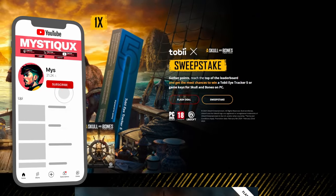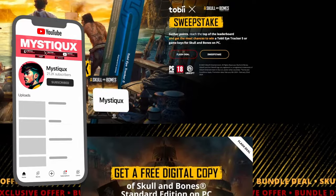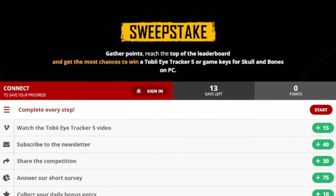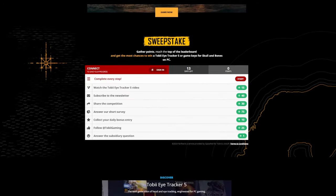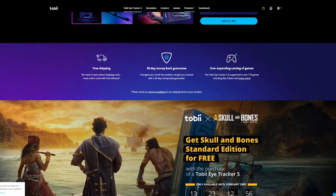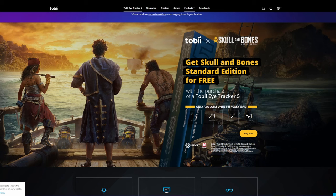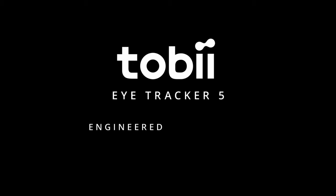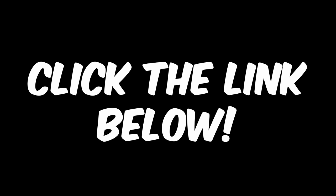All you have to do is subscribe to the channel, click the Sweepstakes link at the top of the description or pinned comment, and follow the instructions on the landing page. If you purchase a Tobii Eye Tracker through my link, you will also receive a free copy of Skull and Bones bundled in. When you reach the end of the video, make sure to check out the links below.